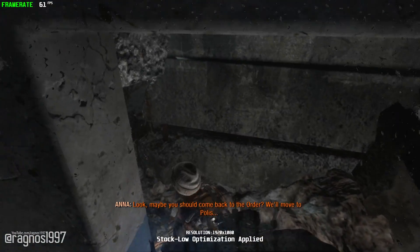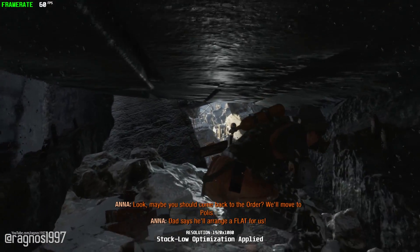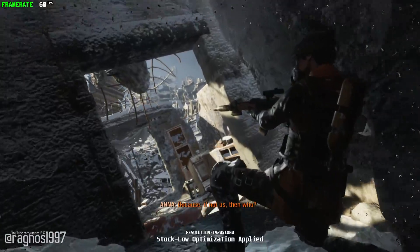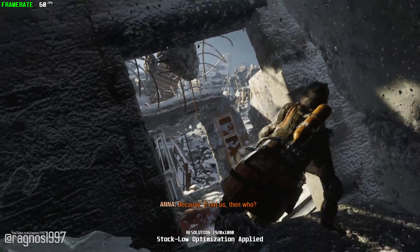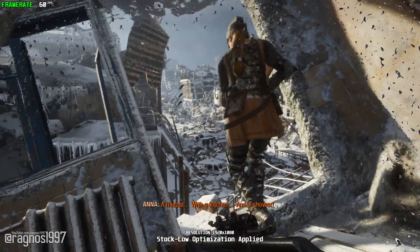Look, maybe you should come back to the order, we'll move to Bolas. Dad says he'll arrange a flat for us. Because if not us, then who? A flat, with a kitchen and a shower.